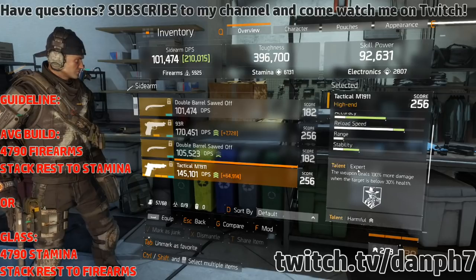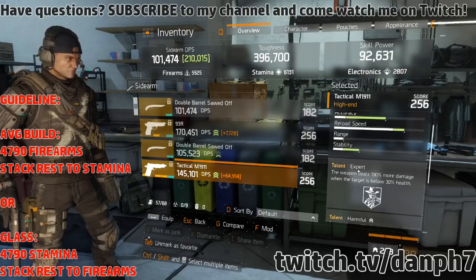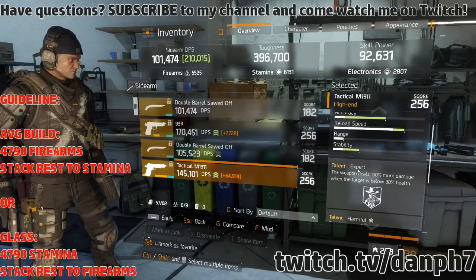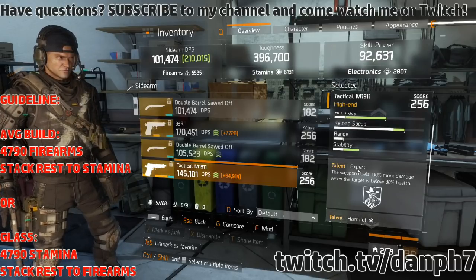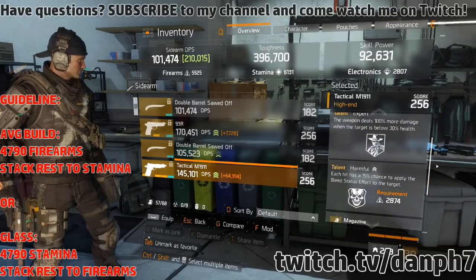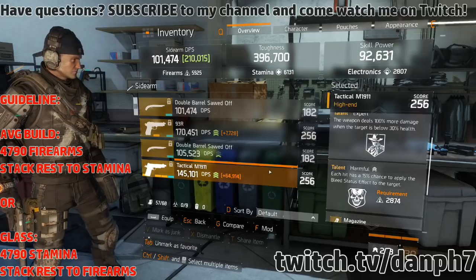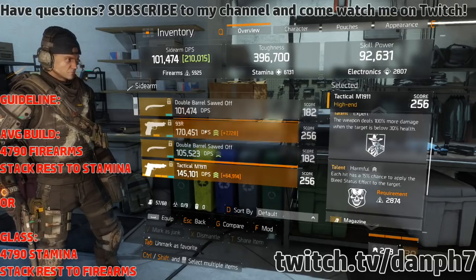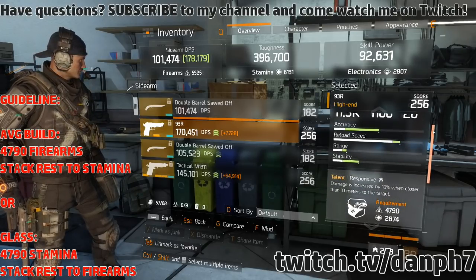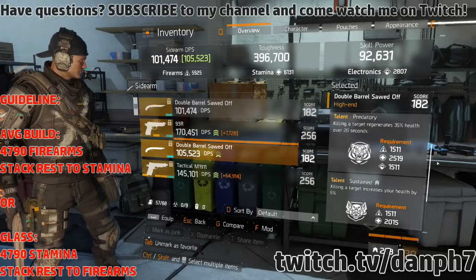For sidearms, I think they're best used as utility weapons — more about the utility aspect than dealing damage. For pistols I always want Harmful, because if someone is running away I can get the bleed status effect on them and slow them down. The 93R is the best for that, and you want Expert and Harmful on it.